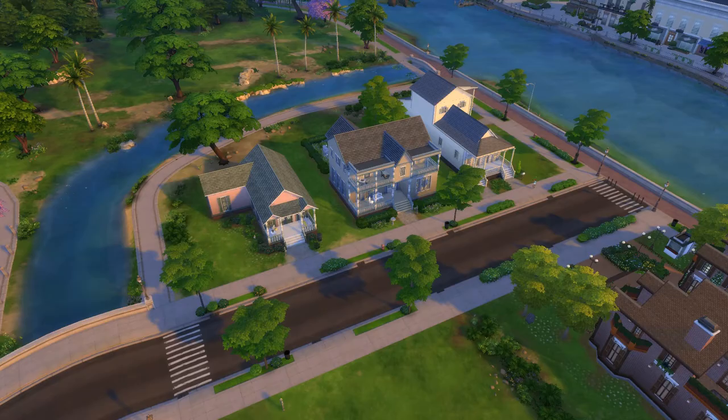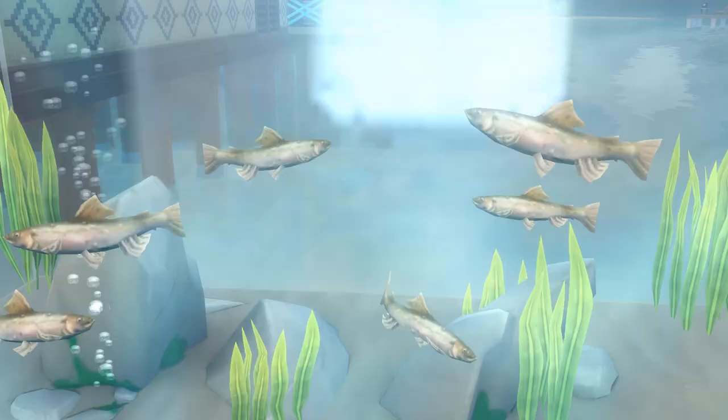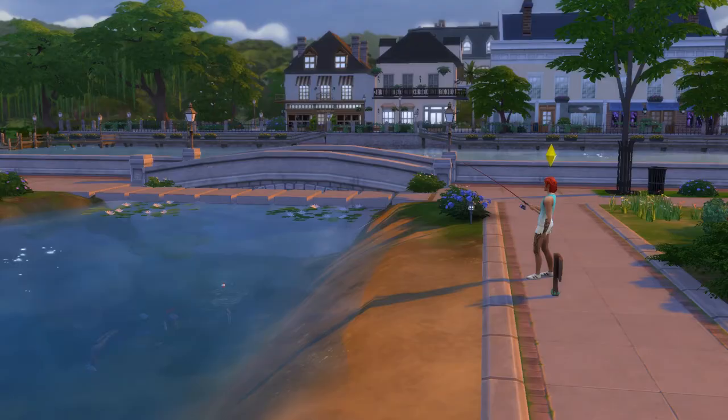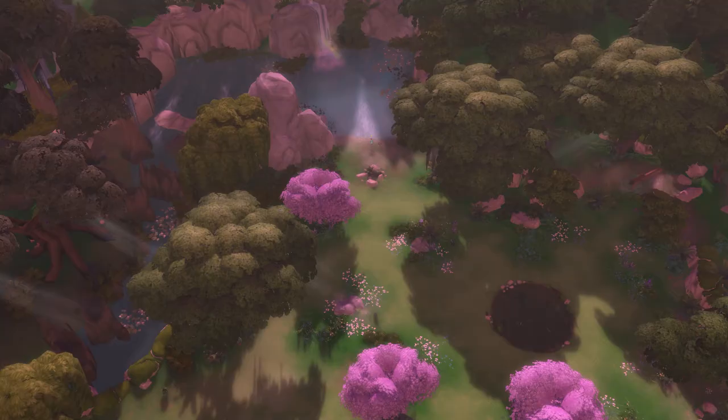Our next spot is in Willow Creek. Enter the Courtyard Lane area and head down to the stream. This is a great spot for catching a few more fish, including trout and the kissing gormani, as well as some general common fish we've already covered. Again, this is great for the earlier levels. Between these first two spots, you should easily tick off most of the common fish.